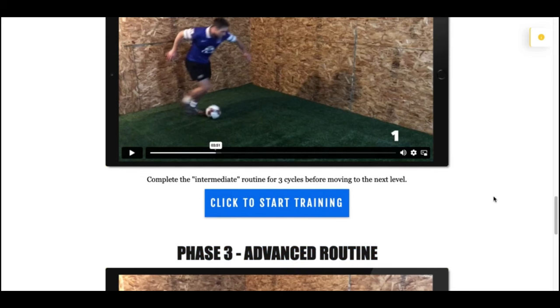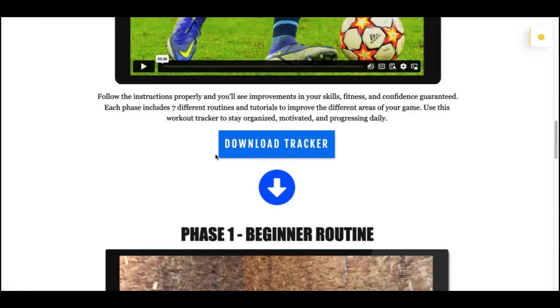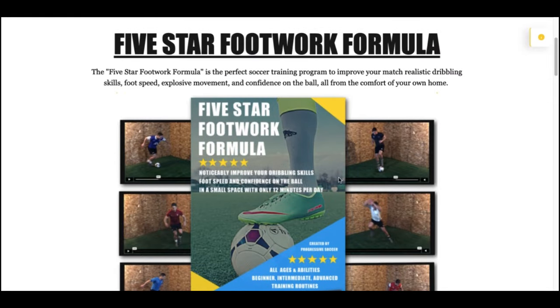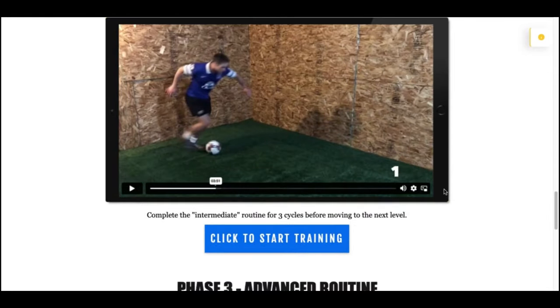Seven different sessions — you're doing them three times each. Use the tracker to keep yourself on track, and every time you do a workout, ask yourself: am I going fast enough? Am I pushing my intensity? Am I pushing the quality? You're going to repeat the same workouts, but if you're doing them at the same speed on cycle three as you did on cycle one, you're not challenging yourself enough. With these ideas in mind, get started with your training — I'm excited to hear about your results.